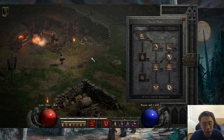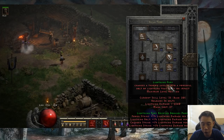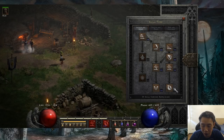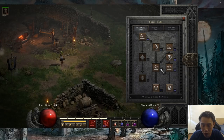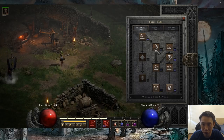For the rest of the build, it's fairly straightforward. You're going to max charge strike and lightning fury — pretty much only using these two skills. Charge strike in my left click for single target, lightning fury for AoE. You're going to want to max all the synergies for these two skills, which is power strike, lightning bolt, as well as lightning strike.